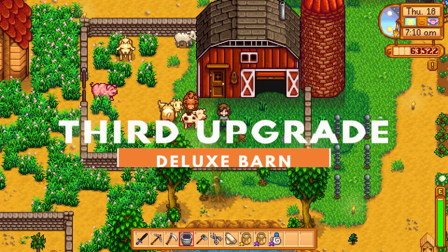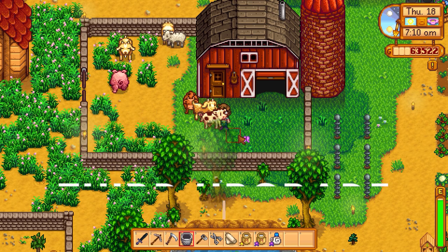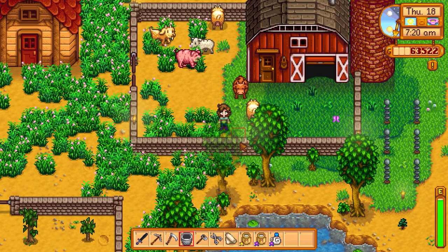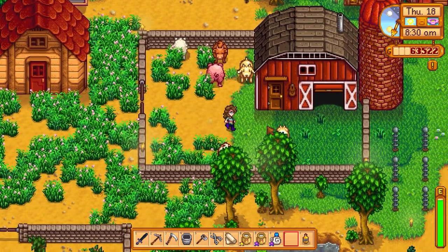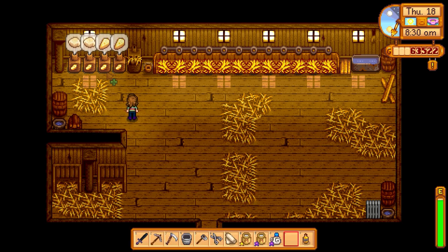For a whopping 25,000 gold, 550 wood, and 300 stone, you can purchase the third and final barn upgrade from Robin — the deluxe barn. It will take two days to upgrade, and once it's finished, your barn can fit up to 12 animals and will have a brand new auto-feed system. This pulls hay automatically from your silo and into the feeding bench.